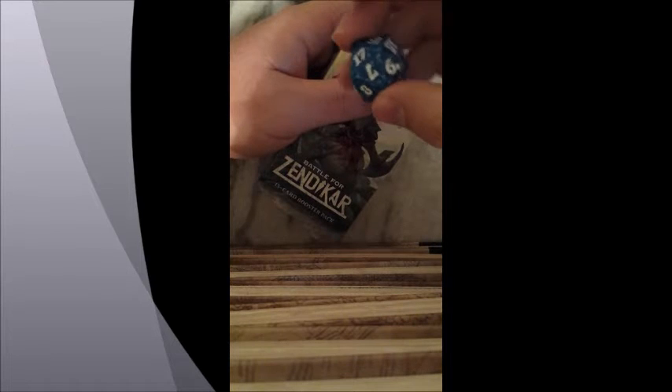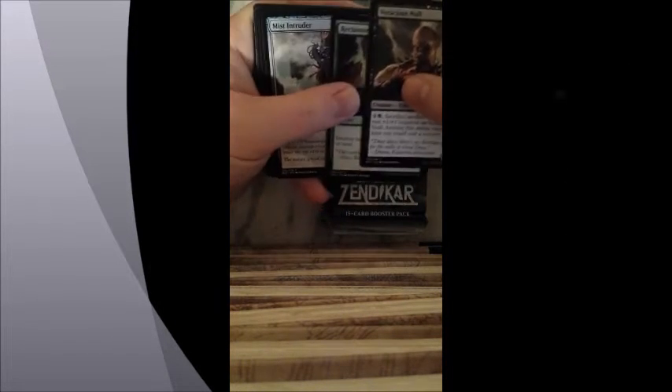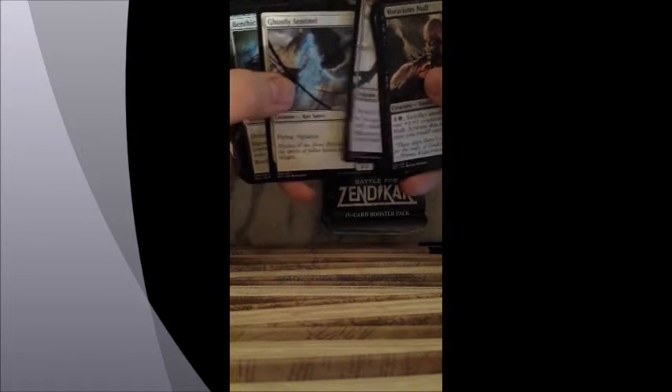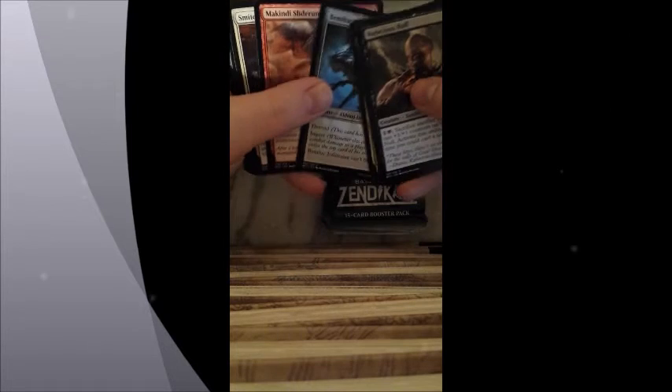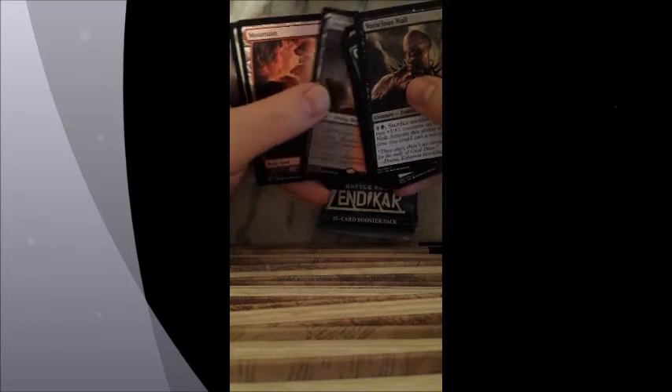Here's our die — looks pretty good. In our first pack we got 15 cards: Voracious Knoll, Reclaiming Vines, Mist Intruder, Myer's Malice, Fortified Rampits, Nettle Drone, Ghostly Sentinel, Benthic Infiltrator, McKindy Slide Runner, Smite the Monstrous, Serene Steward, Rot Shambler, Titan's Presence, Smoldering Marsh, and then a Mountain and Core Ally. So that's for the first pack.